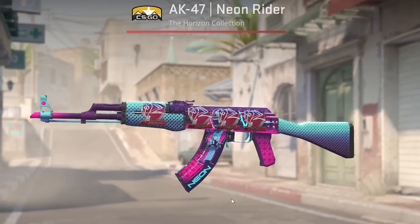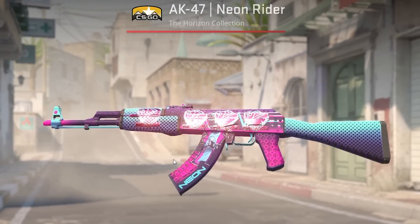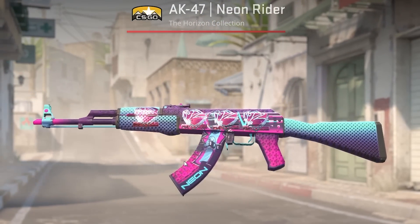Number four: lighting finally affects skins and stickers realistically, making skins look so much better.